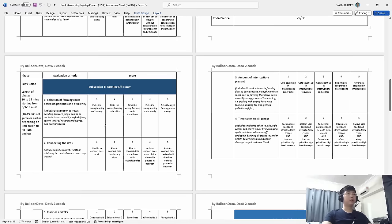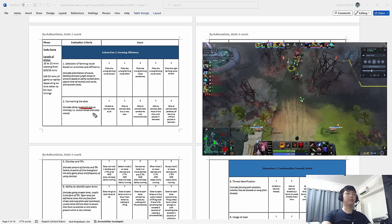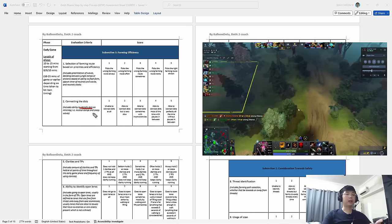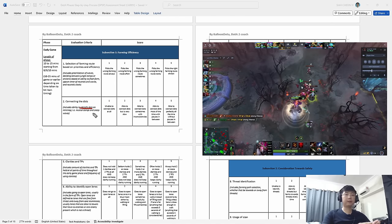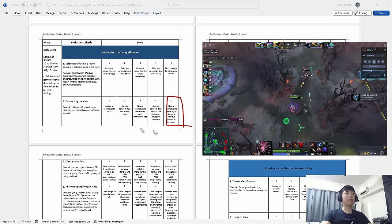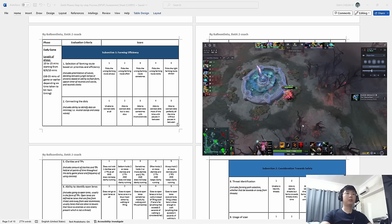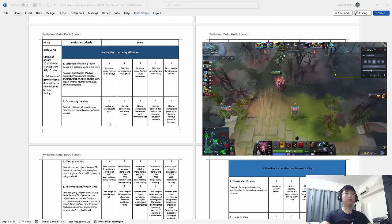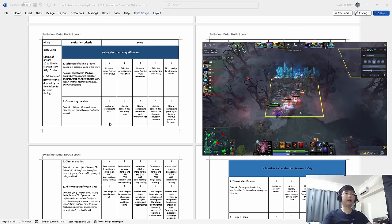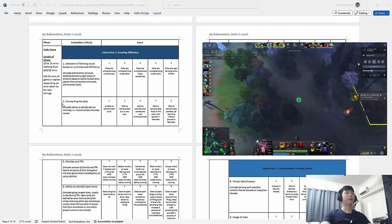Next: connecting the dots. This is about efficiency — all the dots in terms of jungle camps and ancients highlighted in gold on your map. You connect the dots along your closest path and outward toward a lane. How well you make this connection decides your score. If you connect your dots all the time — from camp to wave back to camps without pausing — pre-planning your path, you get a five. If you select wrong dots or go camp to fight to dot to fight and waste time, you get a one.